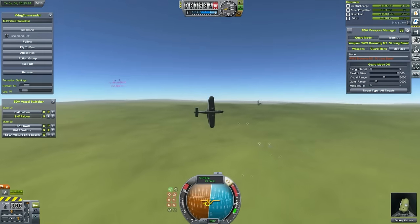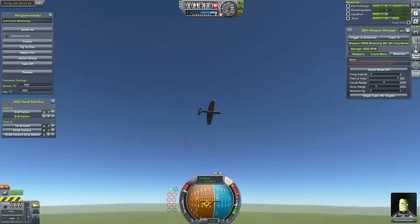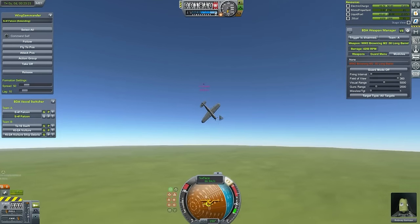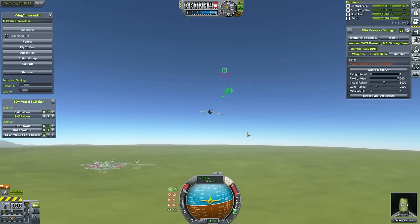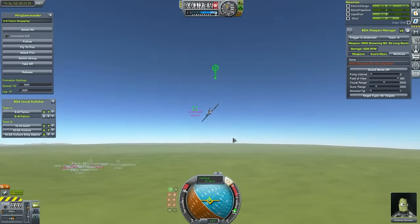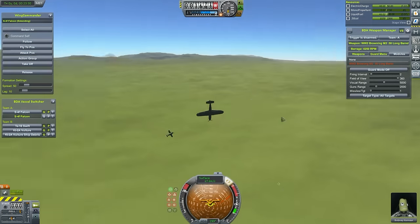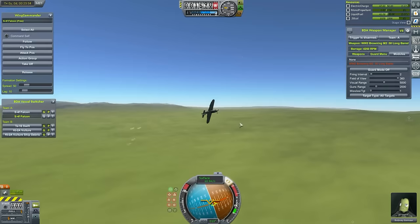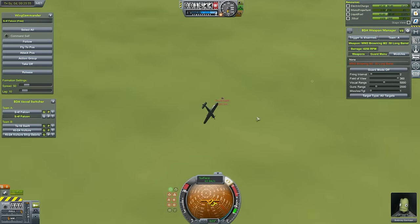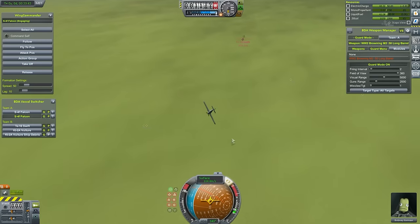I decide to fly myself briefly just to get out of the way of the Swift, because Guard Mode isn't super good at not getting shot. Annoyingly, I'm not super good at getting shots without Mouse Aim Flight Mod either. I do try — I've had successful dogfights in the past without it — but I just can't keep the reticle on the right place. So I put this back on Guard Mode with the hope that it'll swing around quickly and shoot the Swift.